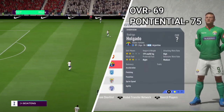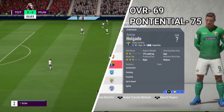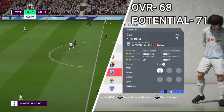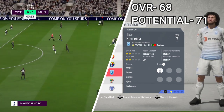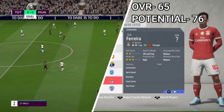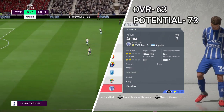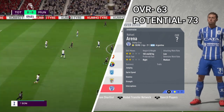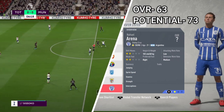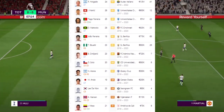Starting with one guy called Ogado from Argentina, he has a potential of 75. Then we have Ferrera from Portugal with a potential of 71, and the LB Ferrera again with a potential of 76. The last guy has 73 potential. I wonder why they removed them, but I'll put pictures of the rest on the video so you can check — the rest of them are not released.